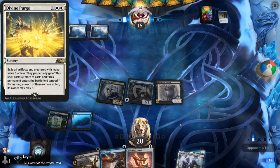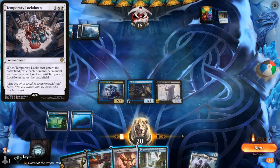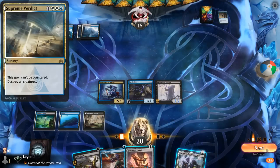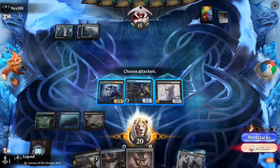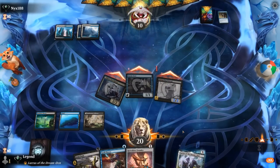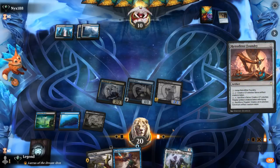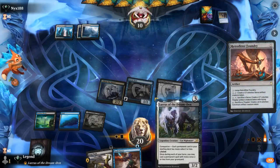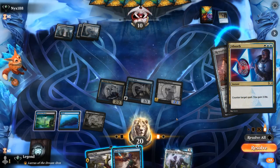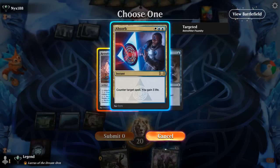Opponent Cycle Sensor — unable to counter anything since we kept up on mana. A Divine Purge or Lockdown here would be a must-counter. Problem is Supreme Verdict is uncounterable, so that would get us next turn regardless — that's a bit concerning. Get in for 5 and then play Foundry. At the very least if they have Supreme Verdict I can make a Servo. My opponent is going to absorb Foundry — I guess I'll Spell Pierce now since I can't counter Supreme Verdict anyway, and that's the most likely sweeper for them to have.